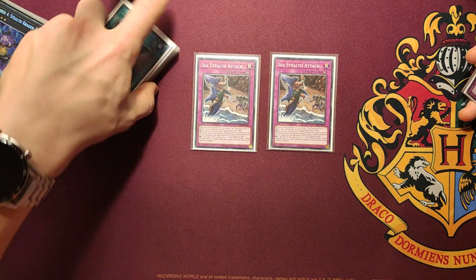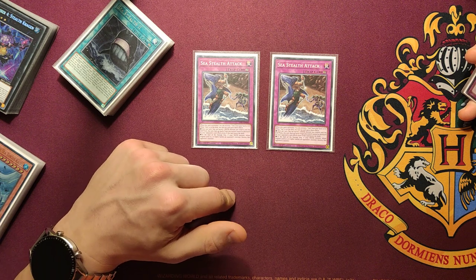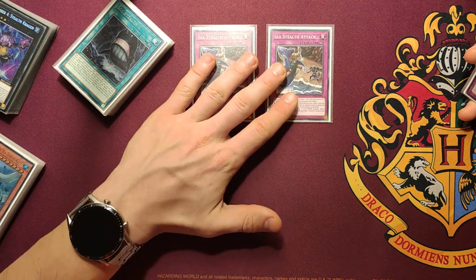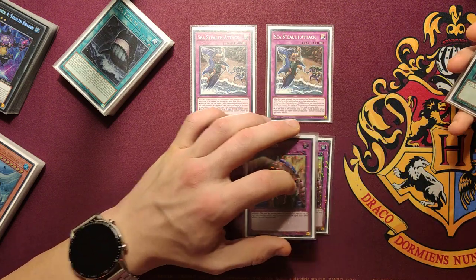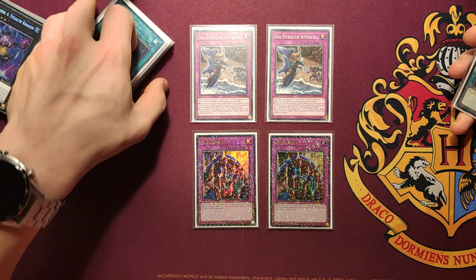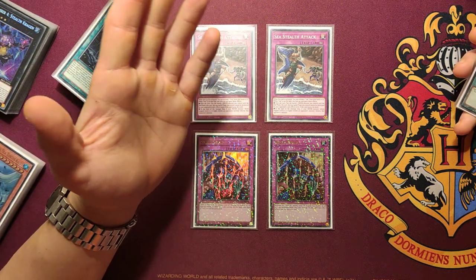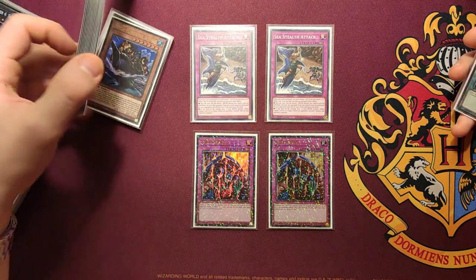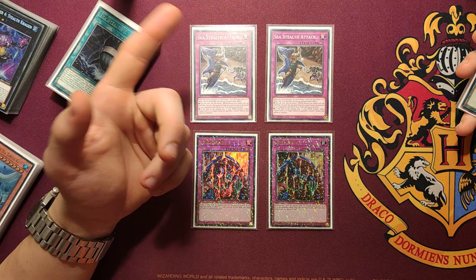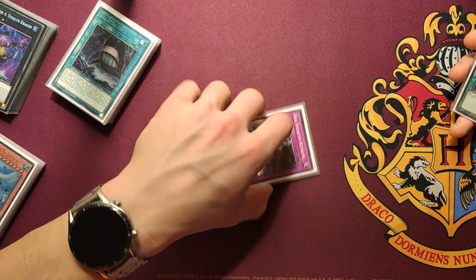The first effect: you can banish a water monster to protect every face-up spell and trap on your field, and at the end of the phase the banished water monster returns. The second effect — which is the best in the deck — is that every water monster that is level 5 or higher, when it battles, can destroy your opponent's monster. This pairs perfectly with Skill Drain: you pay 1000 life points to negate all effect monster effects. So your opponent has no effects, you have no effects, and with Kai Ryusin and every other level 5 or higher monster, you just battle and destroy them.